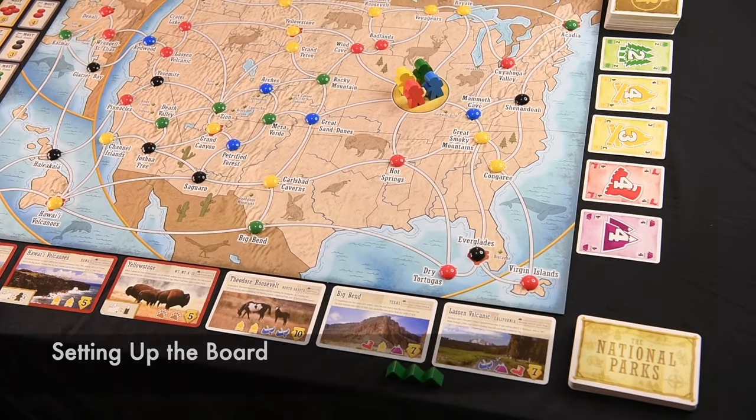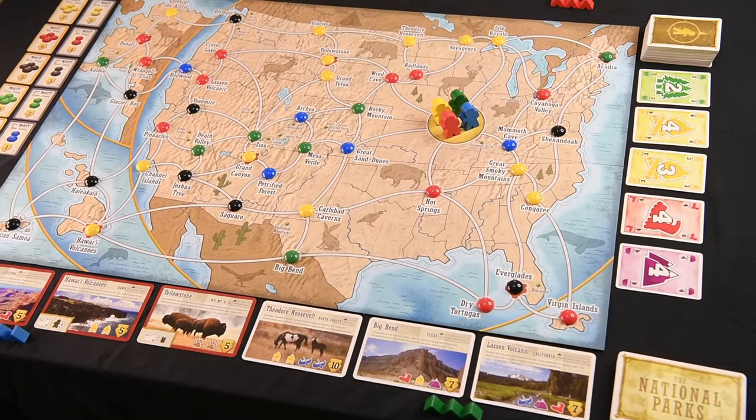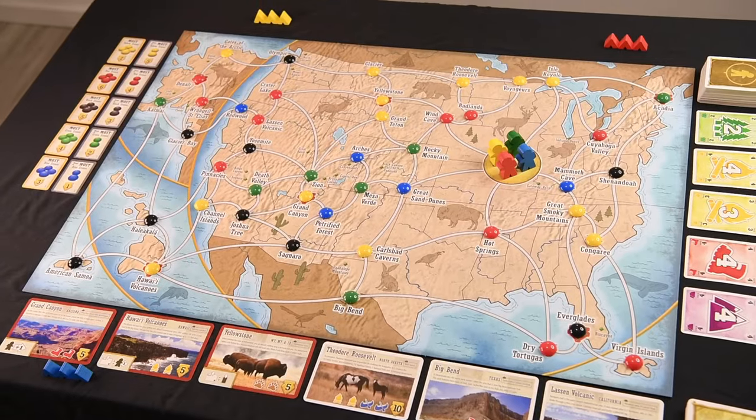First, set up the board like this, with all stones and cards randomized. It looks complicated, but I promise you'll know what everything does in three minutes.